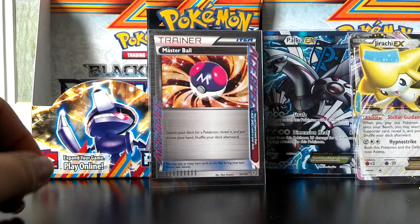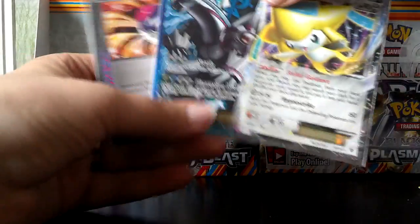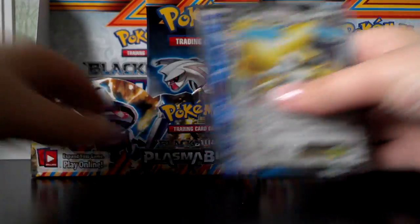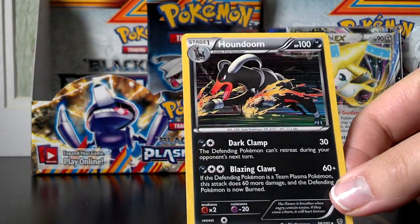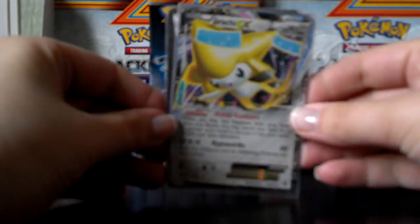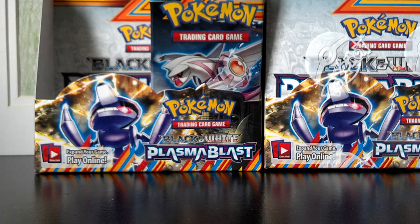I hope you guys enjoyed this half of the opening. I did end up pulling a Master Ball ACE SPEC, a Palkia EX Full Art, and a Jirachi EX — pretty nice. Hope you guys enjoyed this part, stay tuned for part two coming up right after this. And I totally forgot to show the holos I pulled — here's a Porygon Z, a Gigalith, a Houndoom, and a Machamp. So those are the holos, along with the Master Ball, Palkia EX, and Jirachi EX that I pulled in half the box — 18 packs. That's seven ultra rares or three ultra rares and four holos, whichever way you want to look at it. Hope you guys enjoyed, and stay tuned for part two!